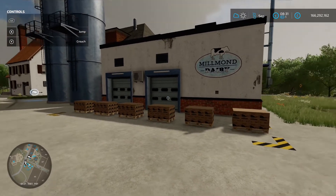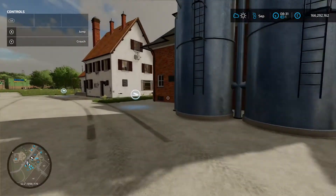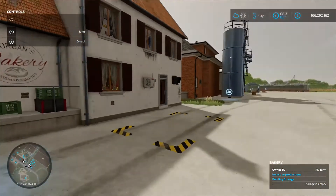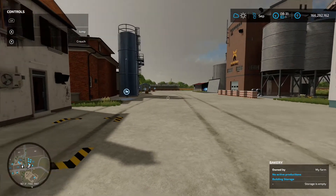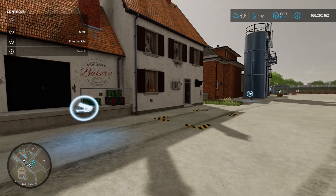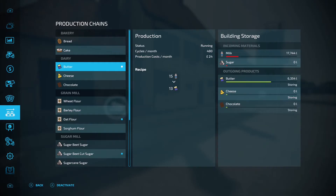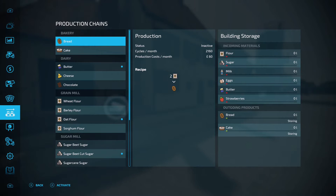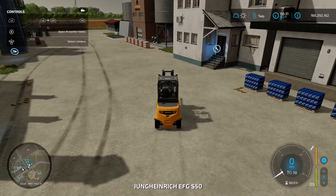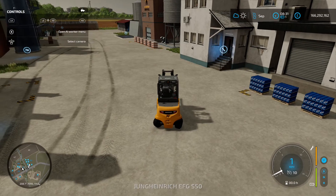So we've got all that set up here. First off, we're going to go into the bakery. I've placed this one down just to get everything nice and close by. Obviously on Elm Creek there is one on the base map, but just for easiness of this video we've put it all next door to each other. So we'll go into the production menu and we're going to start off with bread. That's asking for two flour to one bread. So I'm going to jump in my little forklift truck and go load in two pallets of flour.